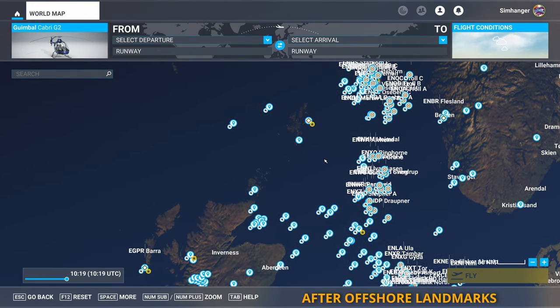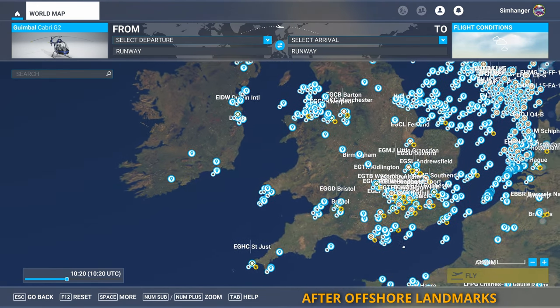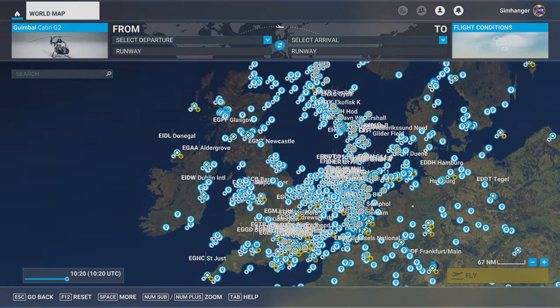Over 380 heliports, some with their own ICAO codes, 78 new NDBs. More activity in the Irish Sea, and also off the south coast of the UK. And the price? It's somewhere around 17 Euros or 20 US Dollars.